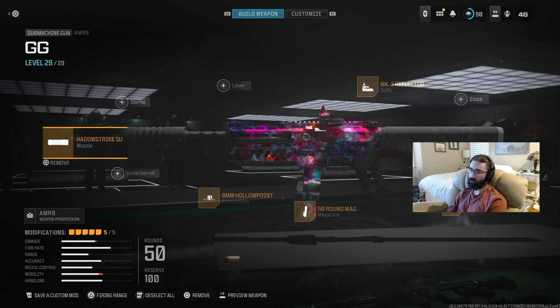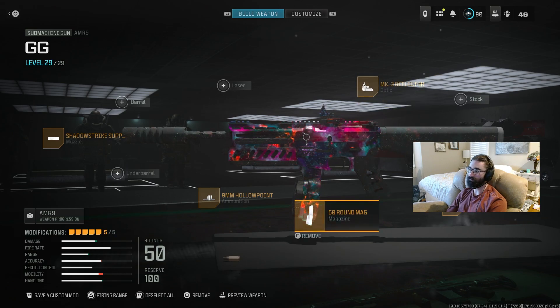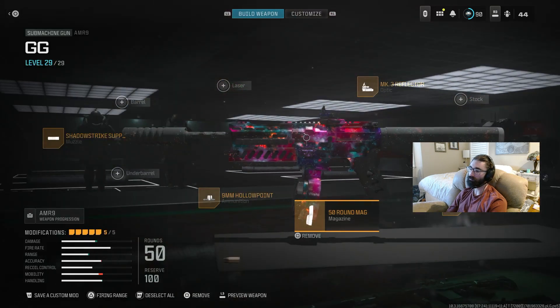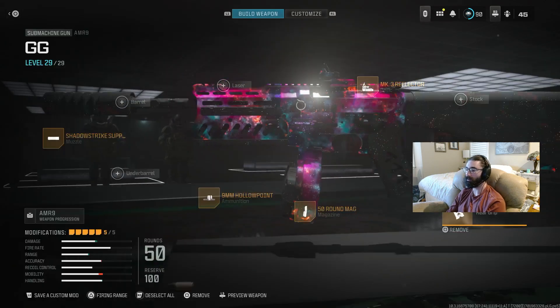If you're running this with a sniper, definitely put an optic on it — the irons are not good. Run the 50 mag; the 100 mag just guts the handling too much, and 50 gets the job done. The AMR-9 comes with a higher sprint-to-fire timer than other Modern Warfare 3 SMGs — that's a big con. So you have to run the Phantom Grip; you can't run the hand stop, because the Phantom Grip reduces sprint-to-fire by almost 20%, bringing it closer in line with other SMGs.